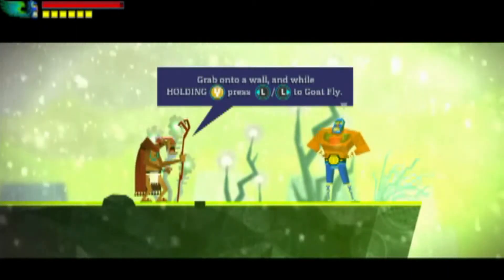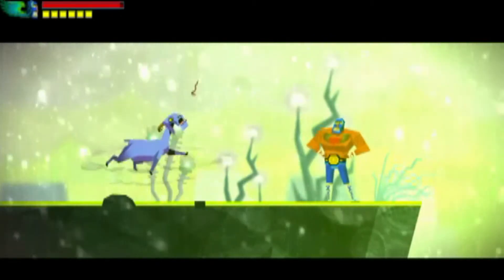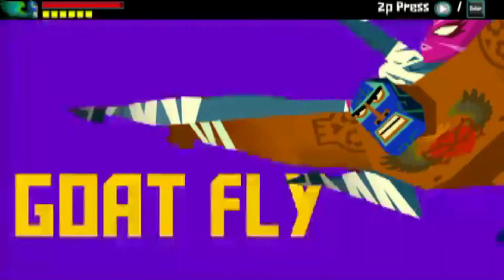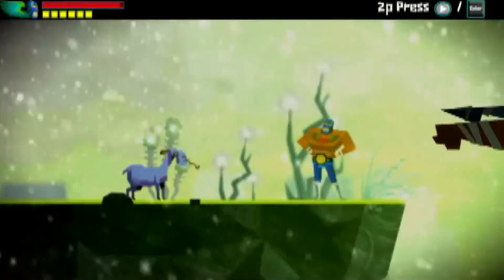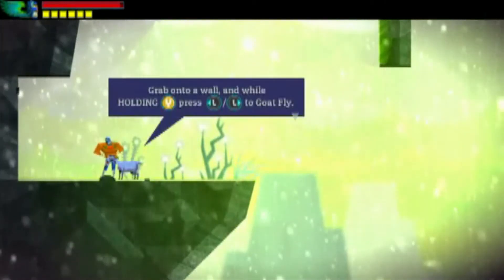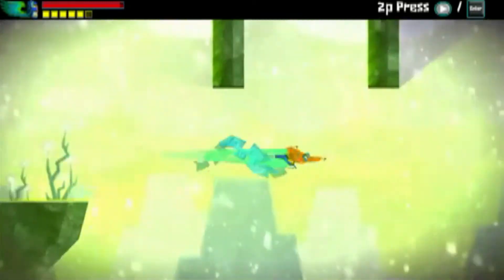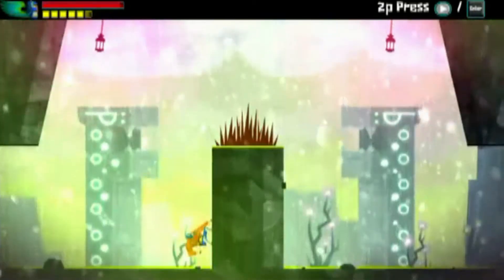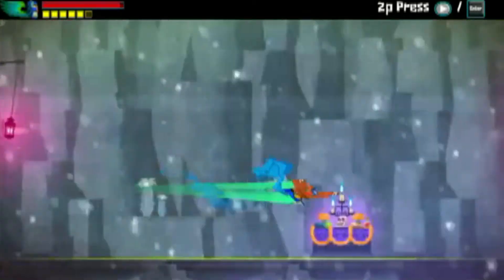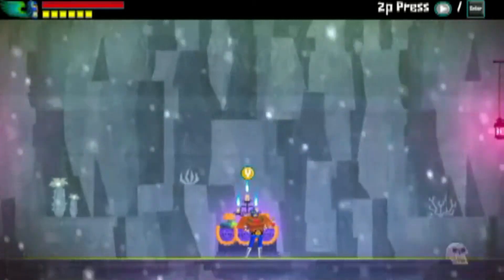Grab onto a wall while holding Y and right or left to GoatFly. GoatFly! You've done well, luchador. Just like this — we can fly anywhere we want now, as long as it's in the straightforward direction. And it's extremely exploitable and fast. Now that we've gotten this ability, I think we're going to end things off here.